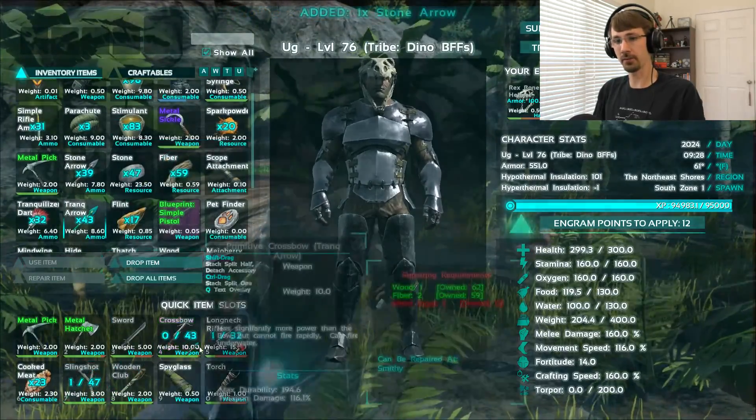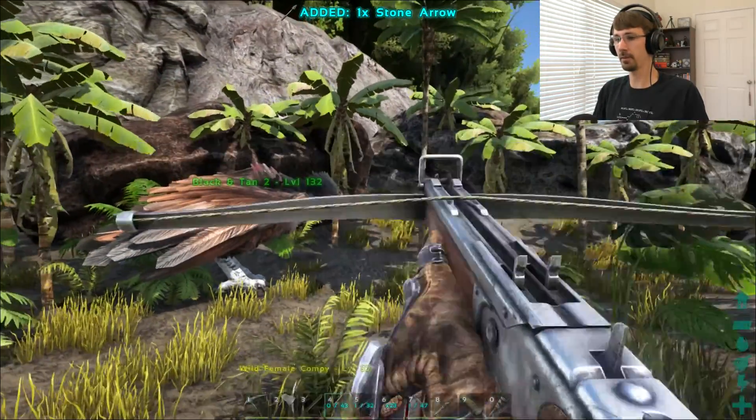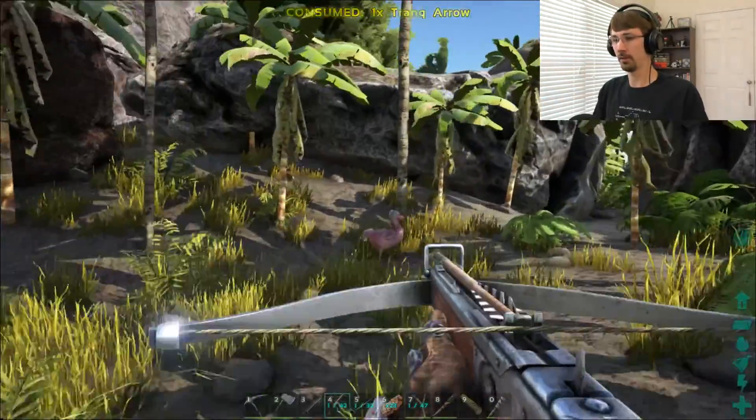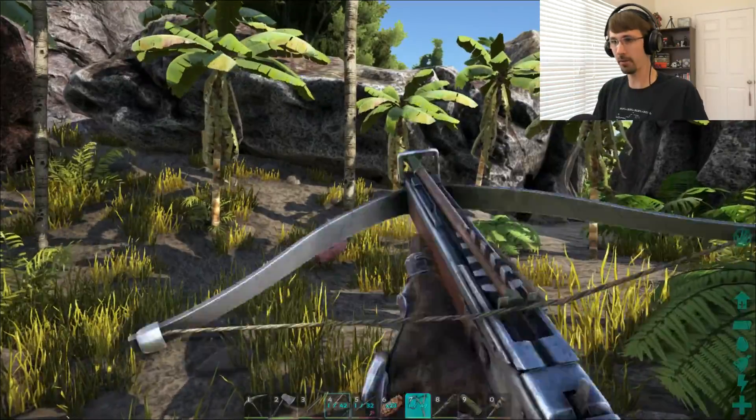Later on you'll get trank arrows, which are actually pretty effective and which you'll be using the majority of the game. And then much later you'll eventually get trank darts, which are very powerful. So I'll do this very low-level tame — I'll use a slingshot.